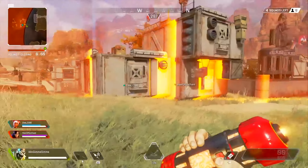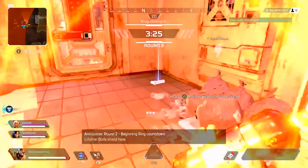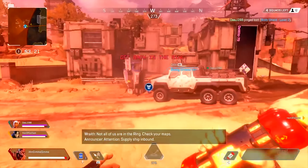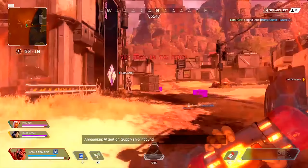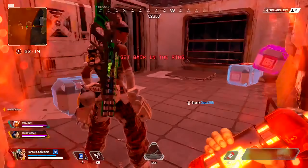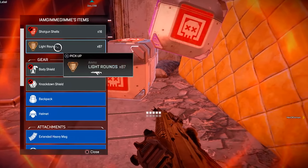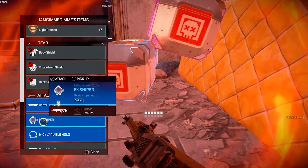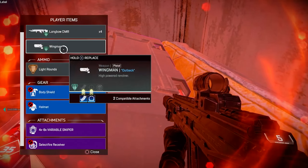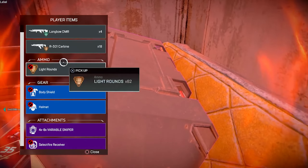Let's get into Octane's abilities now. His tactical ability is the Adrenaline Junkie, which allows him to move 30% faster for 6 seconds, and it also costs 10% health, and you're immune to slows while this is active. Moving 30% faster for 6 seconds is actually a pretty big deal. Speed is very important in Apex Legends because it's very hard to hit people, and people have a lot of health with armor.